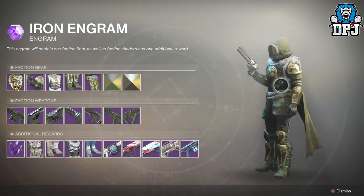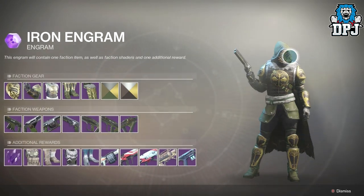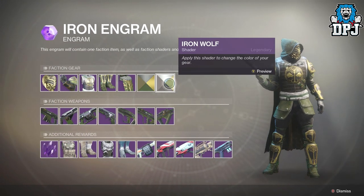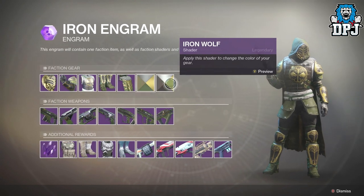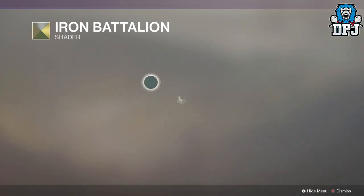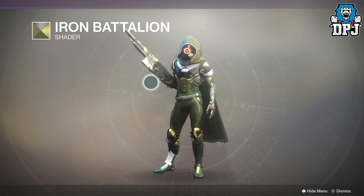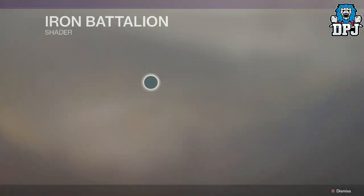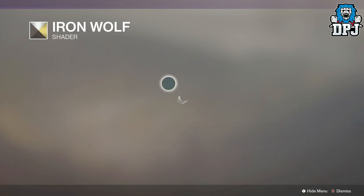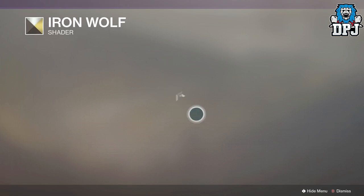Obviously the armor pieces are going to be available for each character, which we've seen already — they came as part of the Bungie update and they do look incredible. We have two shaders: Iron Battle Lion and Iron Wolf, which is pretty cool. Let's check one of these — Iron Wolf — I don't love this one.